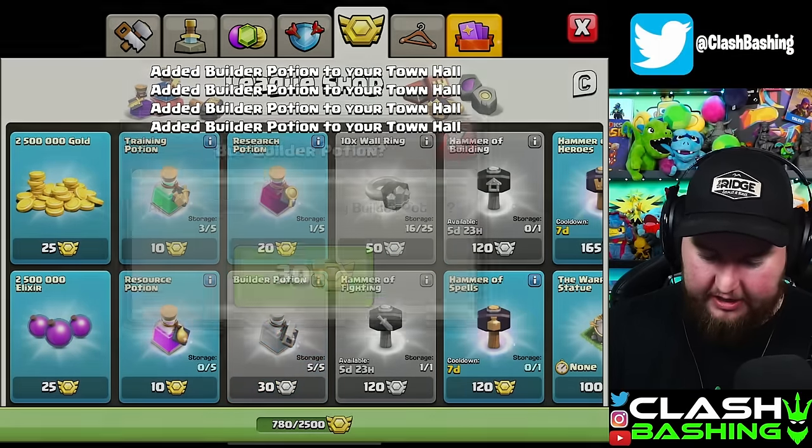Our next upgrade is one day 19 hours, which is about 43 hours total. Let's pop off one, two, three — wait, don't use that, we need to go buy more. Let's stock up with five of these. That'll get it done — this one will be almost done in five hours. If I find a huge loot raid I'll let you know, but they've all just been like a million each.